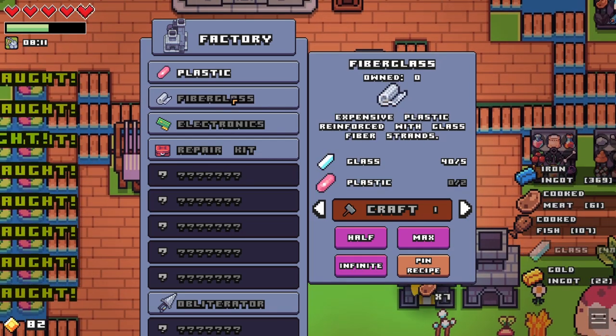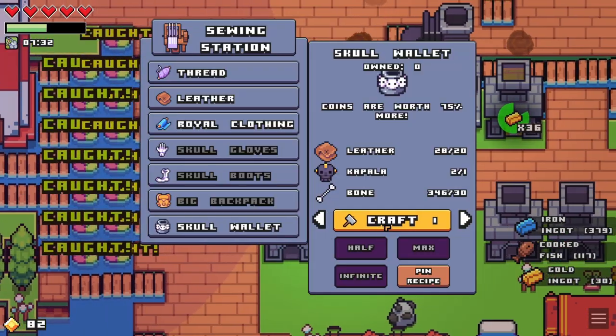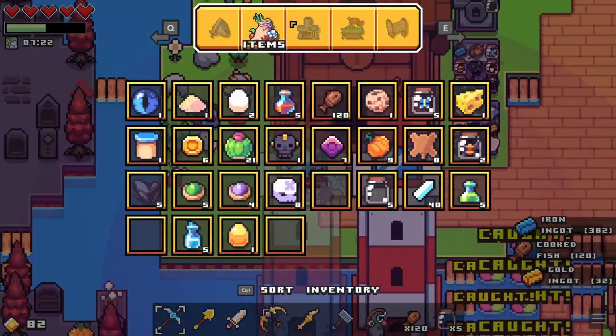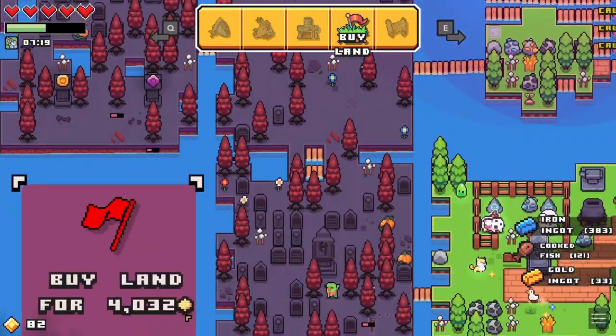This stuff's expensive. I can make this — let's make that. The Skull Wallet. So I think the next thing I'm going to buy, as far as the islands are concerned, is something over here.